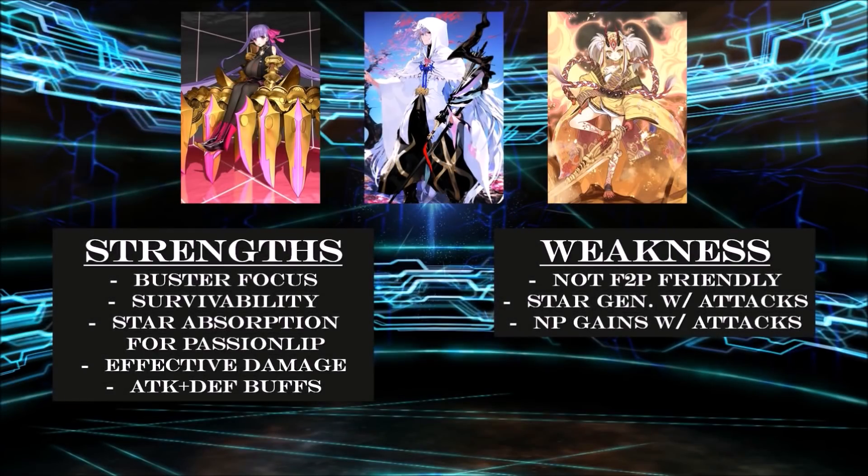For team builds, obviously being so Buster-focused, I have to recommend Merlin. This team has a lot of strengths: great survivability, lots of attack and defense buffs. Having an Alter Ego and Berserker means you'll deal effective damage to most enemies. Also, since Ibaraki and Merlin have low star weight, most crit stars will go to Passion Lip. Having so many Buster cards naturally means your NP gains and star gen will suffer, but thanks to Merlin, he can offset that issue.